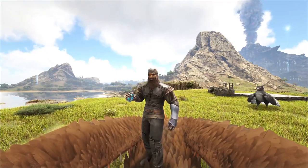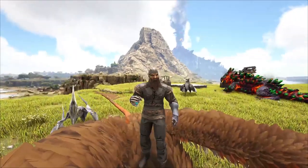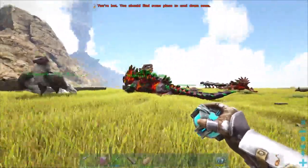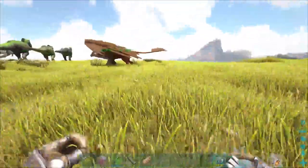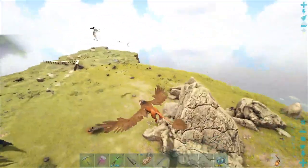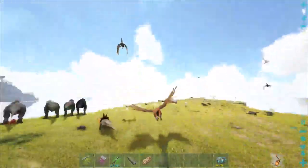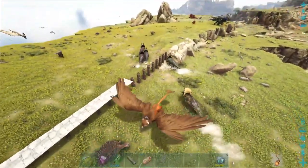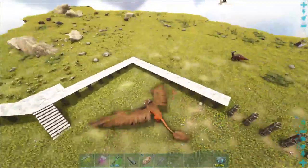Welcome back to another episode of ARK: Survival Evolved — it's been a good little minute. Thank you guys for tuning in. As you can see in the background we got ourselves a Magma Sword. Our original reason for the Magma Sword was to get an abundant amount of stone for our house, but I have a change of heart — I don't want to build the base out of stone, I want to build it out of metal, because I think it'll look way better.